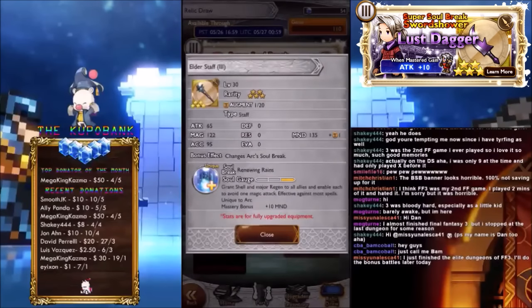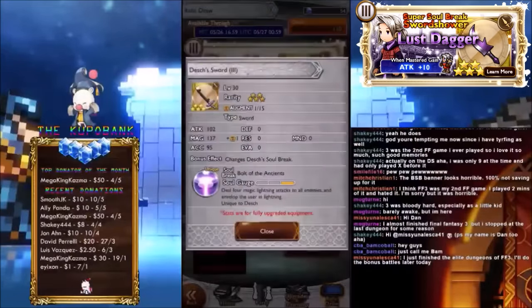Elder Staff — this is Art's Super Soul Break. Magic 122, Mind 135, gotta love those stat ranges. Deal Grant Shell and Major Regen to all allies, and enable each to avoid one magic attack. It's basically like Edwards's, but Switch Protect with Shell and Magic Blink — that's pretty insane, I have to admit. Definitely have a lot of uses for this. You can use it from the start of the battle, which is really cool. The problem with like Yuna's Hymn of the Faith is it's an AOE heal — pretty situational. But this one you can use whenever you really want.